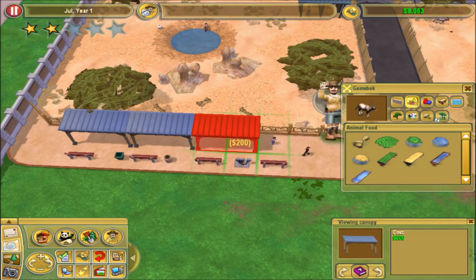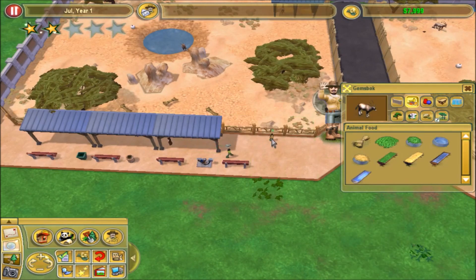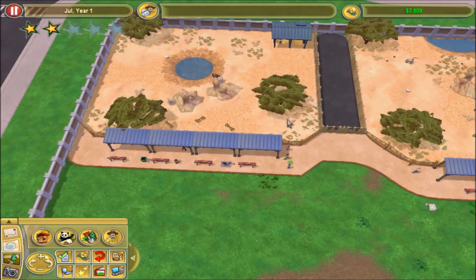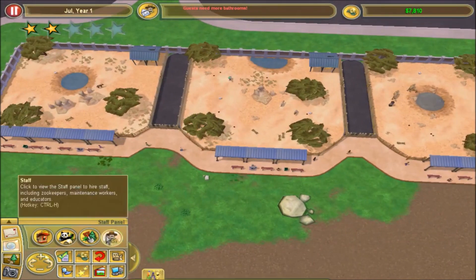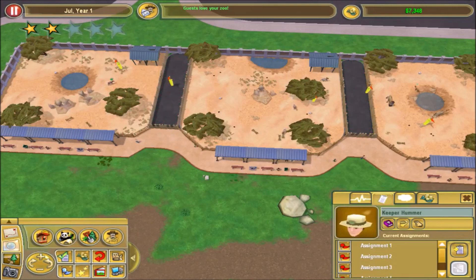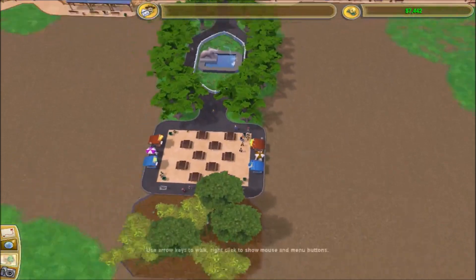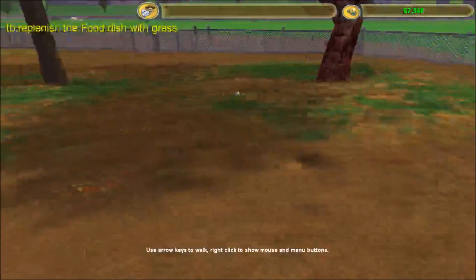Let's see if we can put another one — people keep getting in my way, move move move. I kind of want to put another one here. Alright, those are all good. I need more bathrooms — I can do that in a second. I think I'm going to put another zookeeper and have him assigned to all three of these, and hopefully he can handle all three. I have somebody else handling these two which seems to be doing a good job.